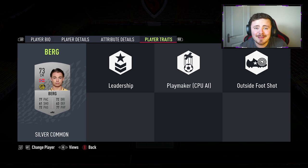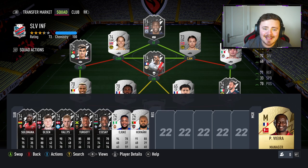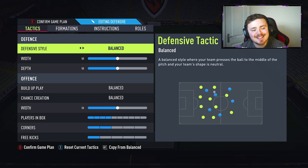A lot of you guys sometimes ask about the bench and the manager in these kind of squad builders. So this is what I'm rocking on the bench - some silver stars, some silver team of the week cards. The manager, I've only gone for French - the league doesn't matter too much. French pretty much gets Enteka onto full chemistry. Custom tactics - same with majority of my silver squad builders, I pretty much keep it balanced across the board, 50-50. I don't tweak this at all.